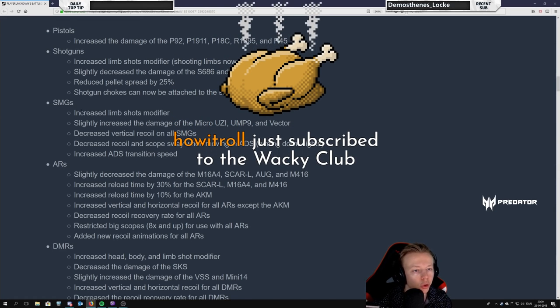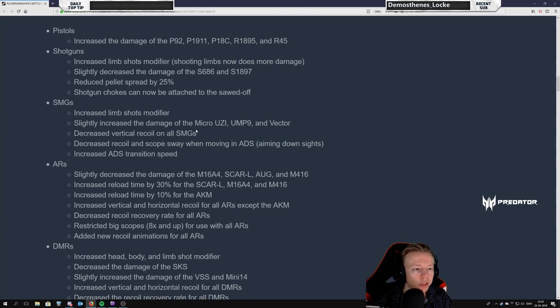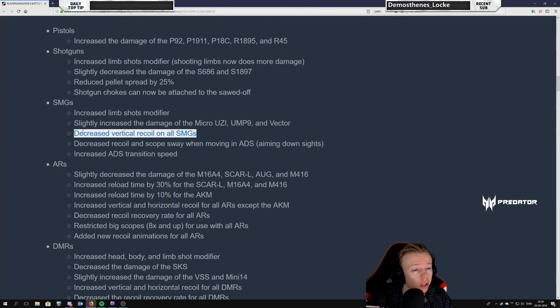Slightly increase the damage of the Micro UZI, UMP9, and Vector — yes, we saw that, that is good. Decrease the vertical recoil on all SMGs — great, because the UZI already has like no vertical recoil once you put the attachment on it, and now we're going to try it all. Decrease the recoil and scope sway when moving in ADS — aiming down sights. Also a great thing because moving while shooting makes your reticle sway left and right, so this is really cool.